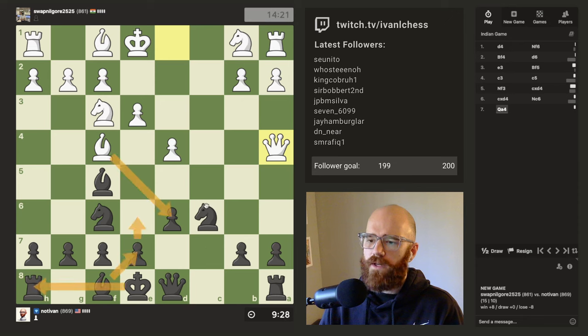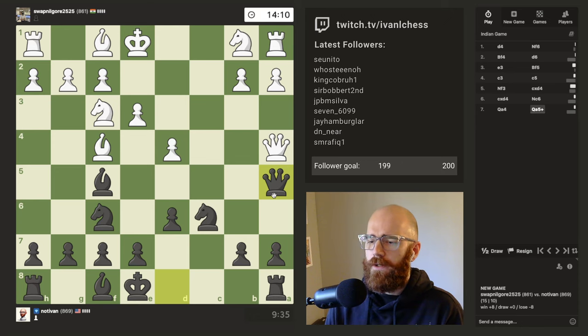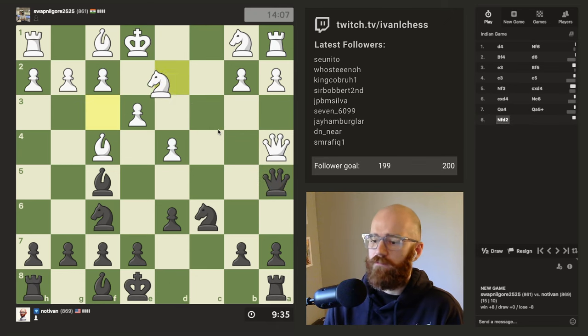I could just try to castle and remove the pin, but even that's not that great. I'm just going to offer the queen trade and not waste too much time — I've blown a lot of time in the first seven moves, like five minutes. It's really bad, but I think it's okay. Honestly, I would say it's kind of mission accomplished because we created this weak diagonal here, which is sort of the kryptonite of the London system, at least when I've played it.